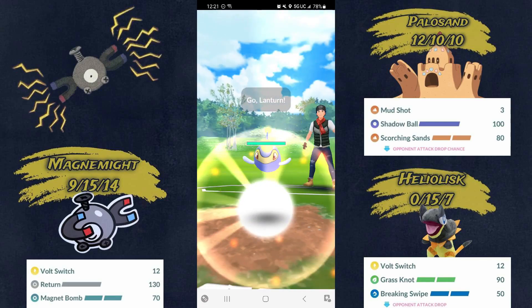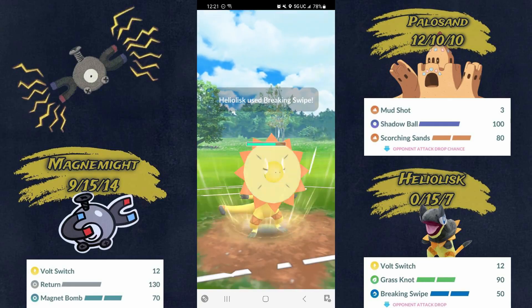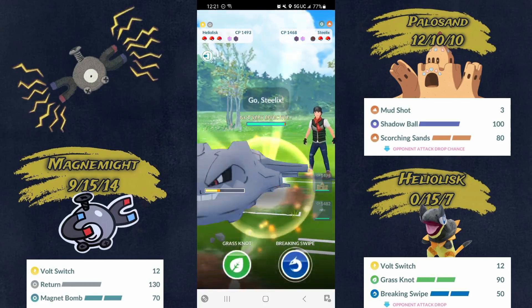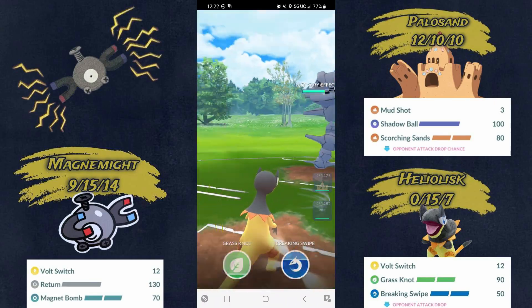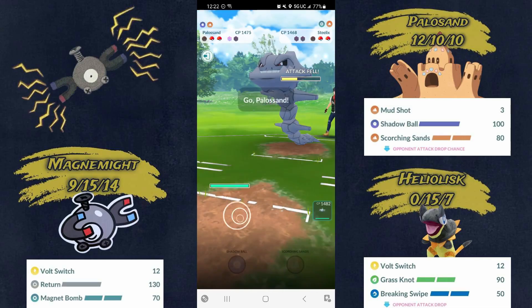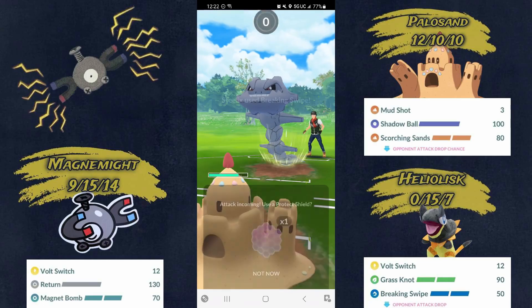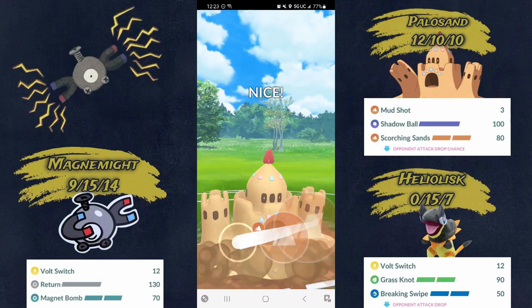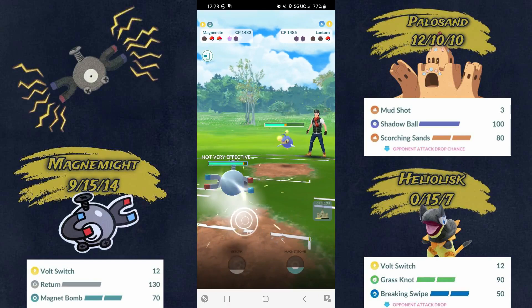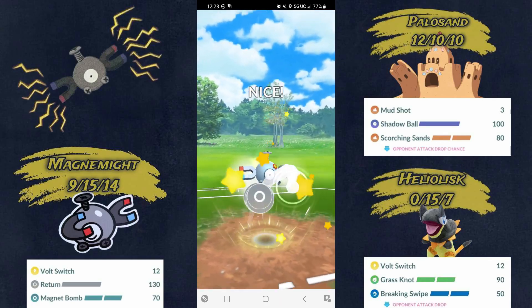Next battle — Palisand into Lantern, kind of a mixed lead but pretty positive for me. They switch out into Talonflame. They shield the Breaking Swipe thinking I was going to have Discharge or Parabolic Charge, and I'm able to completely farm down. They bring in Steelix. Grass Knot does a respectable amount of damage — neutral on Steelix. Heliolisk gets another Breaking Swipe in, and they shield, which lets Palisand farm all the way down. Then I use Scorching Sands on Lantern in the back, switch over to Magnemite — he didn't get to do anything this battle — throw the Return and get the win.